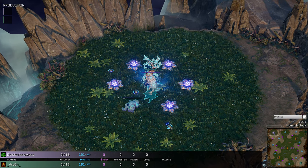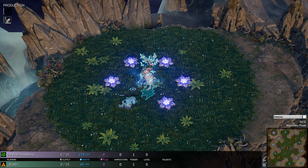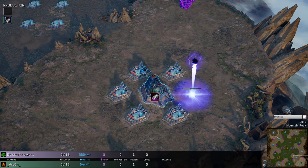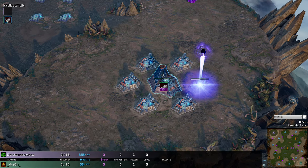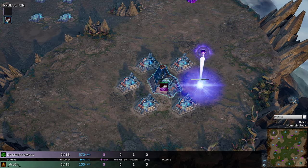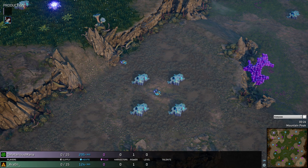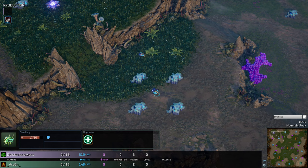Welcome everyone to a casted game for Zero Space. Spawning in the northwest corner of the map, playing in grey, we've got Deleterious Mana playing as the Grell faction. His opponent in the southeast, playing in green, we've got Aaron playing as the Legion. Welcome everyone to Mountain Peak — that's the map for today. Good morning, good afternoon, good evening wherever you are in the world. You're going to see a great game here today from Zero Space: the Grell versus the Legion.